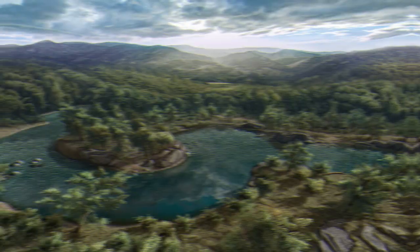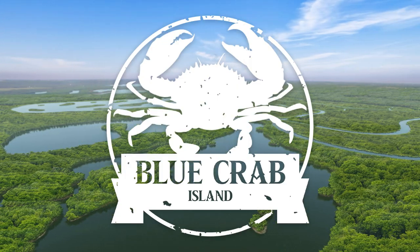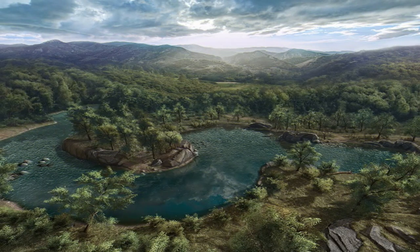In Fishing Planet, largemouth bass can be found at a number of places, including Mudwater River, Naharan River, Everglades, San Joaquin, Quajkin Lake, and Blue Crab Island. For ease of comparison and for lower level players, we are going to keep it to Mudwater River, Naharan River, and Everglades for this time around, giving you a few helpful scenarios that we can relate to real life fishing.